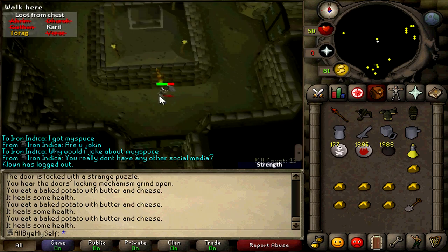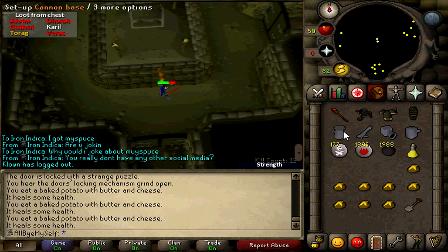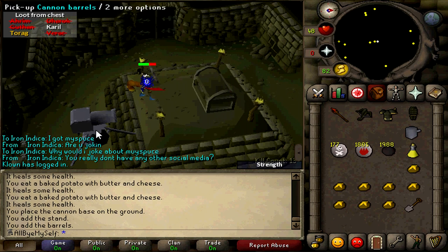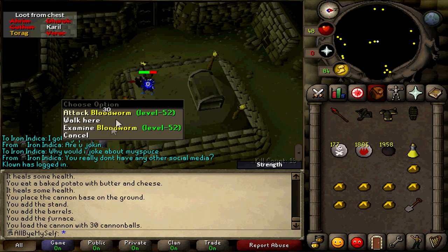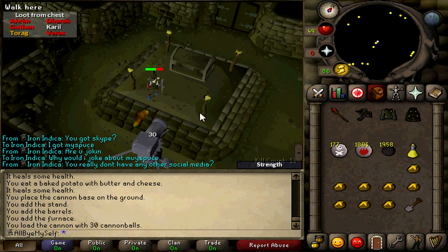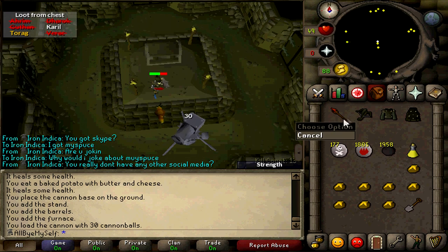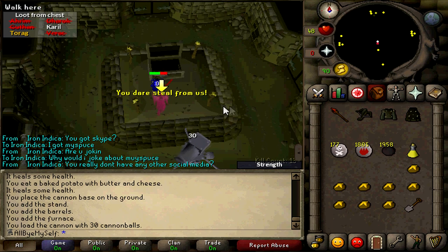I'm gonna show you what I'd do if I did have Ahrim's. You're gonna click right on this square here — either one works — and you're gonna set down your cannon. Bob the Builder, yes we can! We're gonna have it firing now. The cannon might start hitting other things in the area, which isn't too bad. I put on my tank armor because I'm about to spawn Torag.